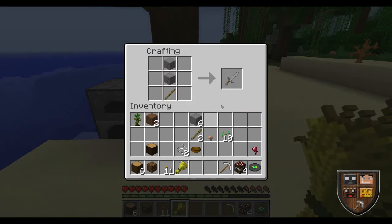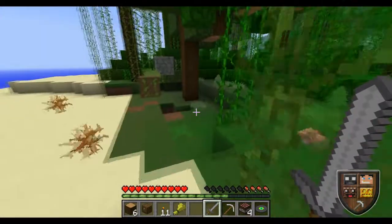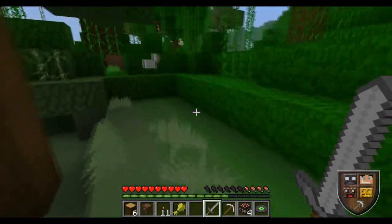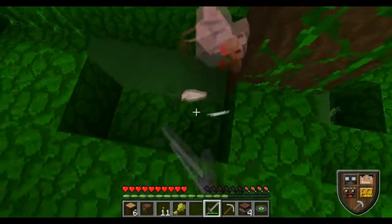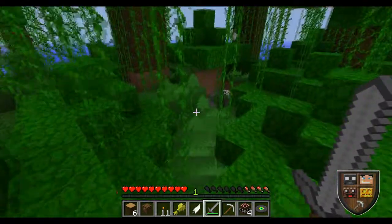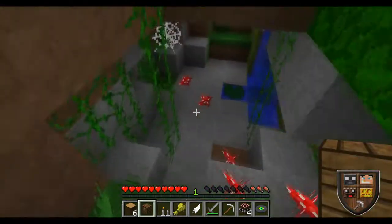I'll make a stone sword for now and go look for some piggies. We're going on the island. I see a pig! Why can't I hit this chicken? Oh, I killed it. I found another little cave — I have torches so I lit it up.